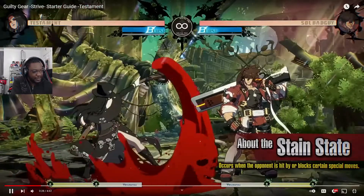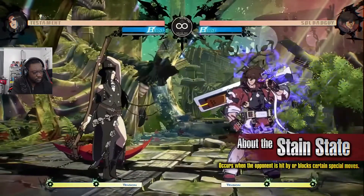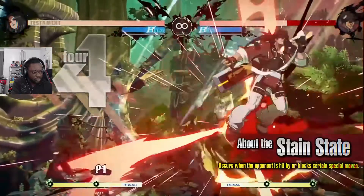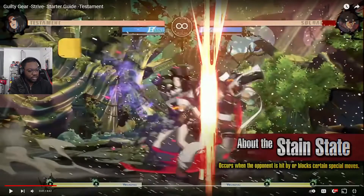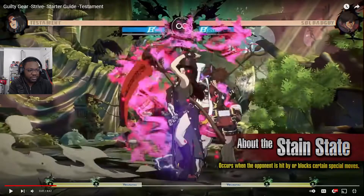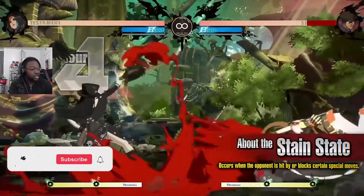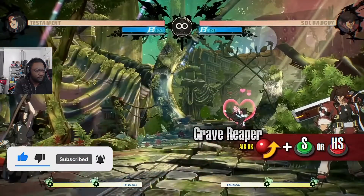Let me clarify stain state one more time — put the opponent into stain state, then a follow-up attack will occur when you hit them with certain moves while they have the glowing effect. So the second hit — that pink glow — is him doing the follow-up attack, and it triggers automatically. Then go into a combo after the follow-up attack hits, or maintain your offense when blocked to use the opportunity to keep going.